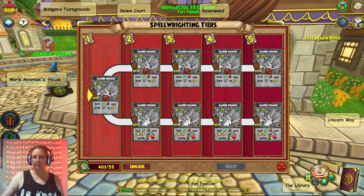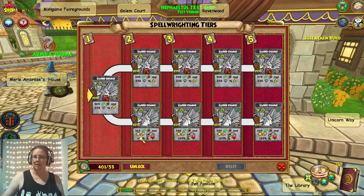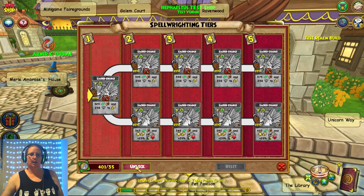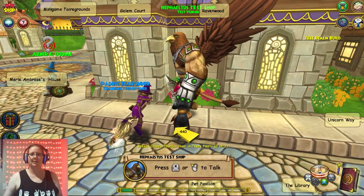However, once you get to tier two it does damage and then an aura on yourself for four rounds of 20% incoming healing. Sounds pretty good with that new Goat Monk unlock — yeah, who would say no?